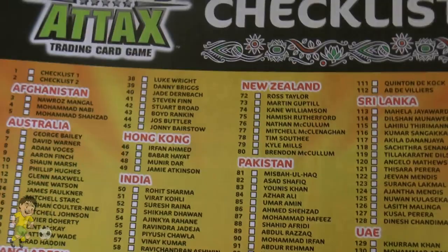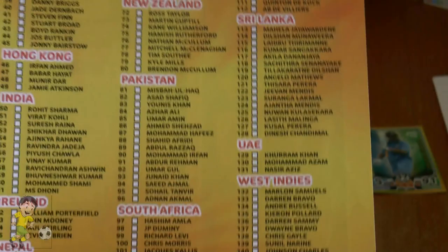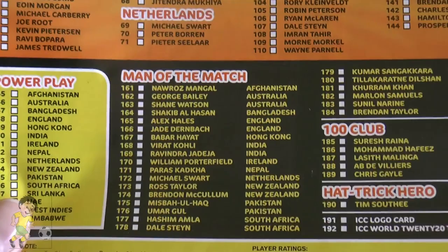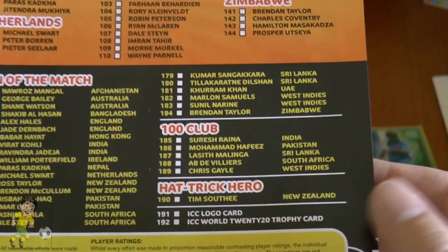Let me take you through the teams in the checklist. We have two checklist cards, then Afghanistan, Australia, Bangladesh, the England team with Kevin Pietersen (not sure if he'll be playing), Hong Kong, India with MS Dhoni at number 61, Ireland, Nepal, the Netherlands, New Zealand, Pakistan, South Africa, Sri Lanka, UAE, the West Indies, and finally Zimbabwe. Then there are the Power Play cards — one per team — and the Man of the Match cards.